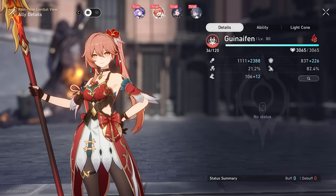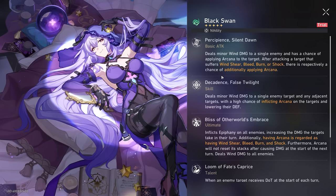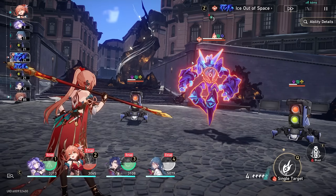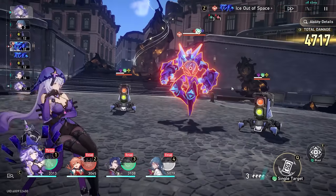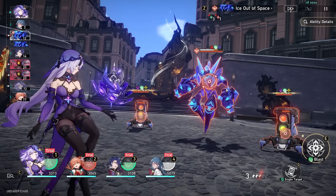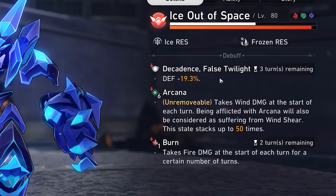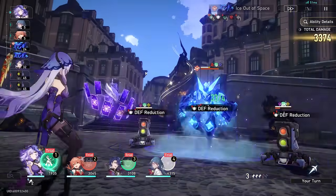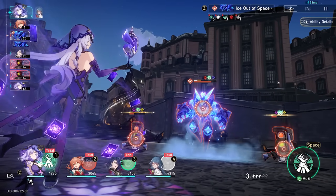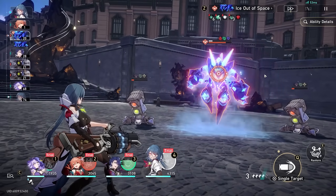So our basic attack and skill both have a chance of inflicting Arcana. Her skill also lowers enemy defense — she's like a Pela mixed with a Kafka, that's crazy. She can apply Arcana to all enemies at once with a defense reduction of 19%, which is pretty good. Using the skill again keeps reapplying it back up to six stacks. Let's see what her burst does.